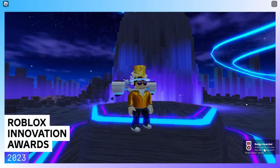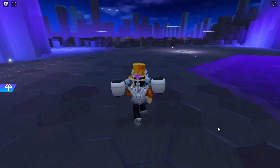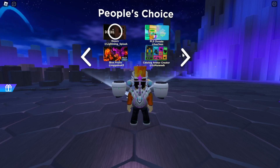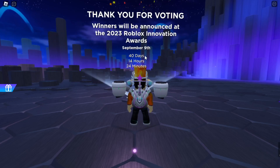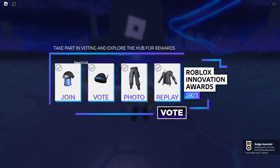After you do that you can take a screenshot or do whatever, but now you have the badge and the item. Next, you want to go over here and vote for all the categories: best video star, best new experience, people's choice, and best collaboration. After that you just click vote and then you have the voted badge. Then all you have to do is leave, rejoin the game, and now you have this item.